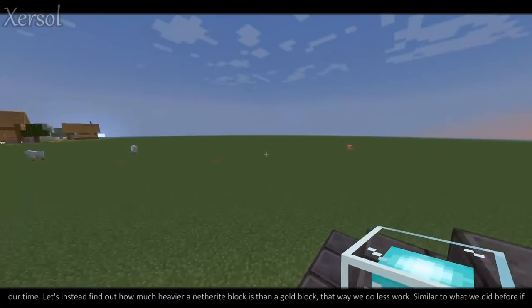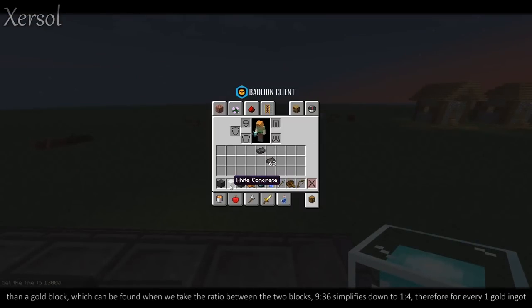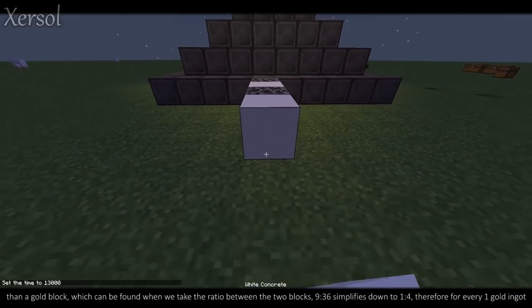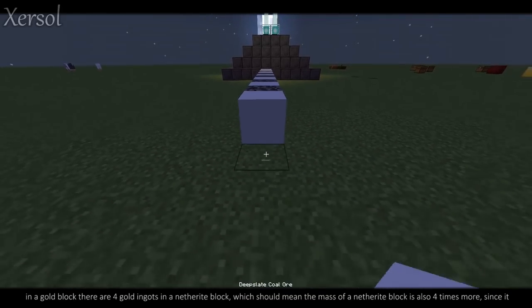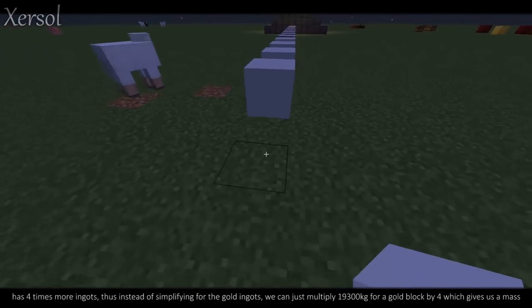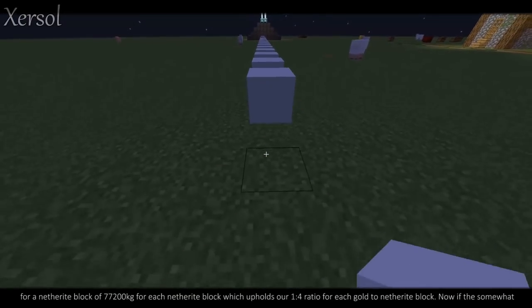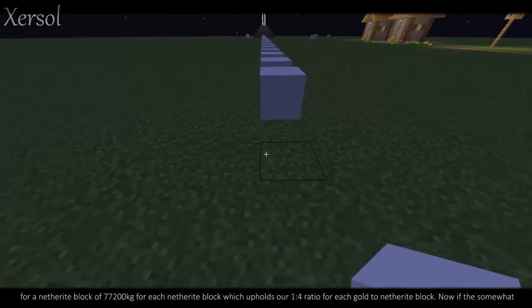Similar to what we did before, if a gold block is composed of 9 gold ingots and a netherite block is composed of 36 gold ingots, a netherite block has 4 times more gold ingots than a gold block, which can be found when we take the ratio between the two blocks. 9 to 36 simplifies down to 1 to 4. Therefore, for every 1 gold ingot in a gold block, there are 4 gold ingots in a netherite block, which should mean the mass of a netherite block is also 4 times more. Thus, we can just multiply 19,300 kilograms by 4, giving us a mass for a netherite block of 77,200 kilograms, which upholds our 1 to 4 ratio.